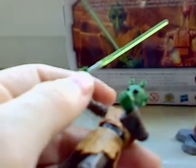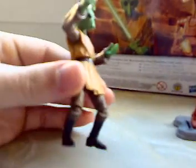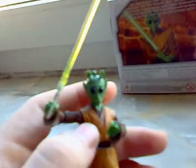On the Rodian Jedi, the fingers are bigger, but fortunately on this figure the fingers are the same as other figures, just a different color. A nice touch is that you can see holes on his fingers — it's a great detail. He also has a brown belt, and there's a really nice head sculpt. I really like this Jedi. Next up is the battle droid.